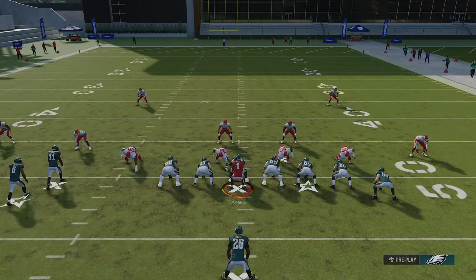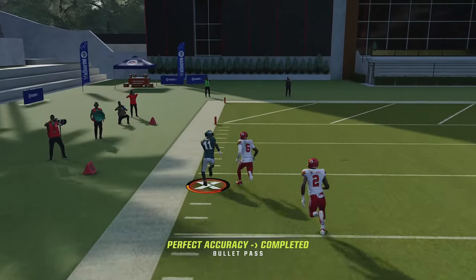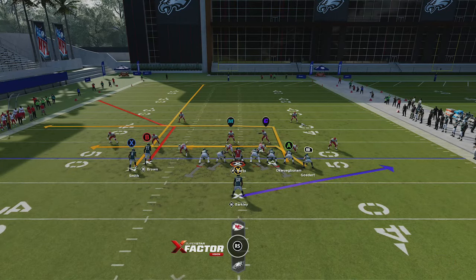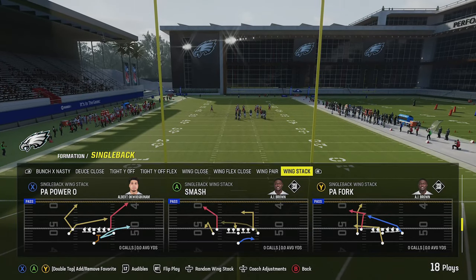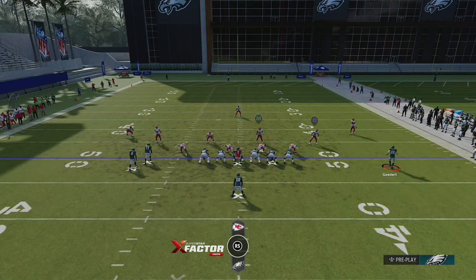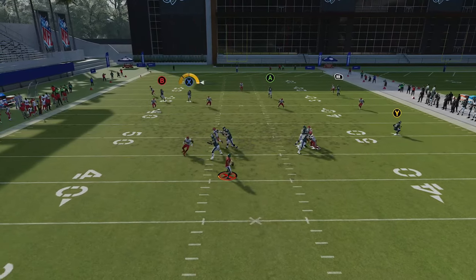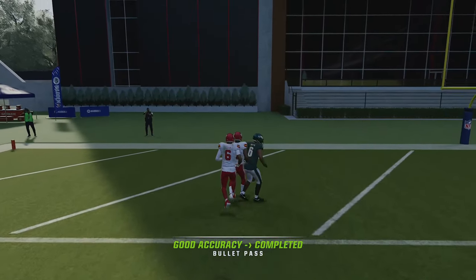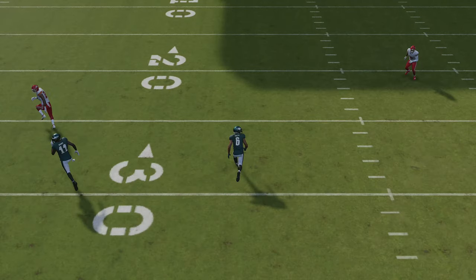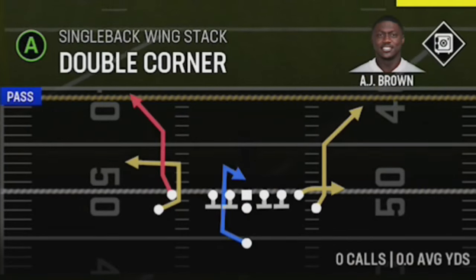Against Tampa two, just put the X receiver on a streak — that's all you really got to do — as that will be enough to get the B receiver open outside for a potential catch and run one-play touchdown. A few more speed points would be enough for this to be an easy one-play touchdown against cover two. What this play really does best is cover three. Against cover three, you've got to do that streak one more time, but also motion out a tight end or the running back and put them on a streak to spread the field. That cover three cornerback is going to bite, and you can see how you create a huge gap right up that seam for a very easy one-play touchdown.